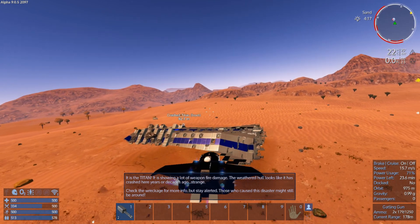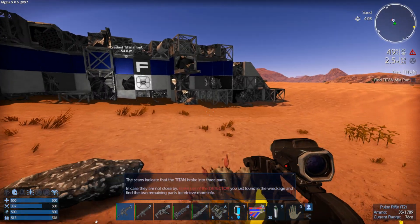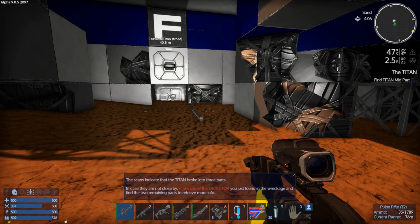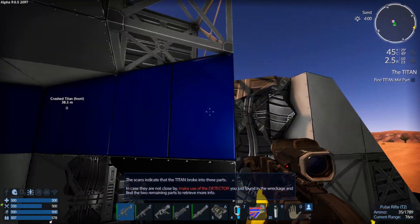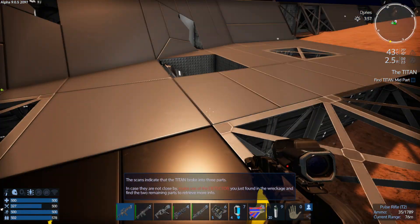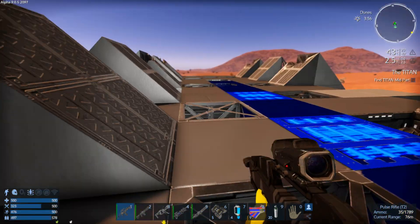Fresh Titan front - here we go! We've discovered some deposits as well: Promethean, copper, silicon. The Titan is showing a lot of weapon fire damage. The weathered hole looks like it has crashed here years or decades ago - strange. Check the wreckage for more info, but stay alerted - those who caused this disaster might still be around. I know there are grow plots in here but again I'm going to need to come back with something more substantial to take this thing apart - like a big HV - and actually salvage it for good. So I'm going to leave it as is for now, just seeing if there is a way in at the top.